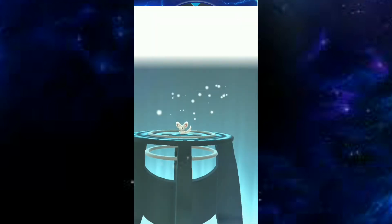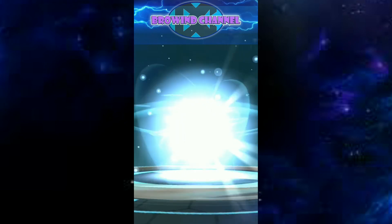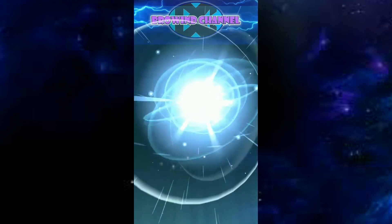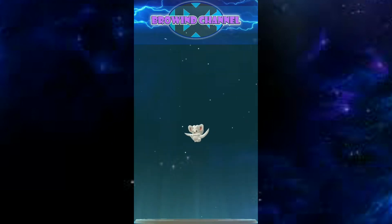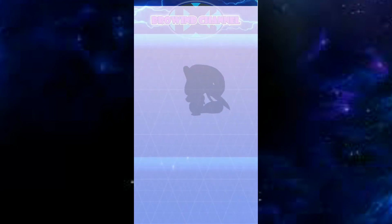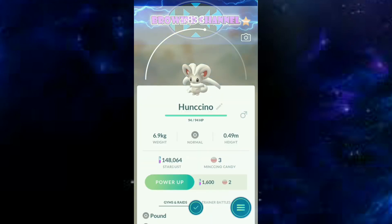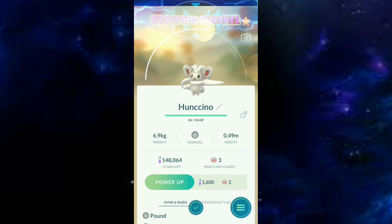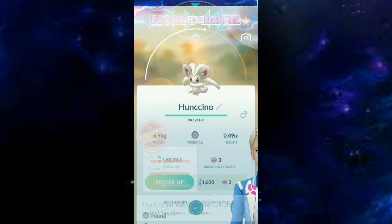Now I'd like to evolve my Minccino — I gave it the name Minccino because it has 100% IV. What is it? Minccino is evolved — it's Cinccino! Added to my Pokedex. It's another mouse-like Pokemon, kind of like Pikachu but in a white version. And it's 100% IV.